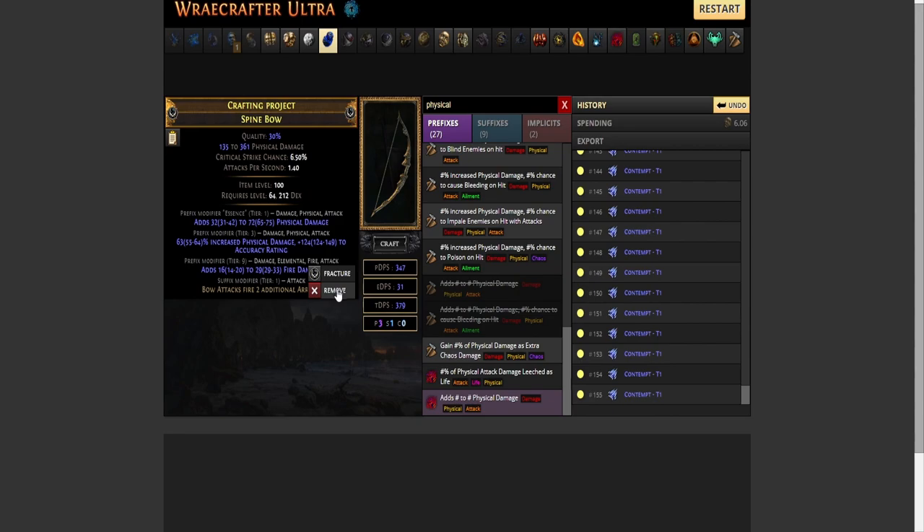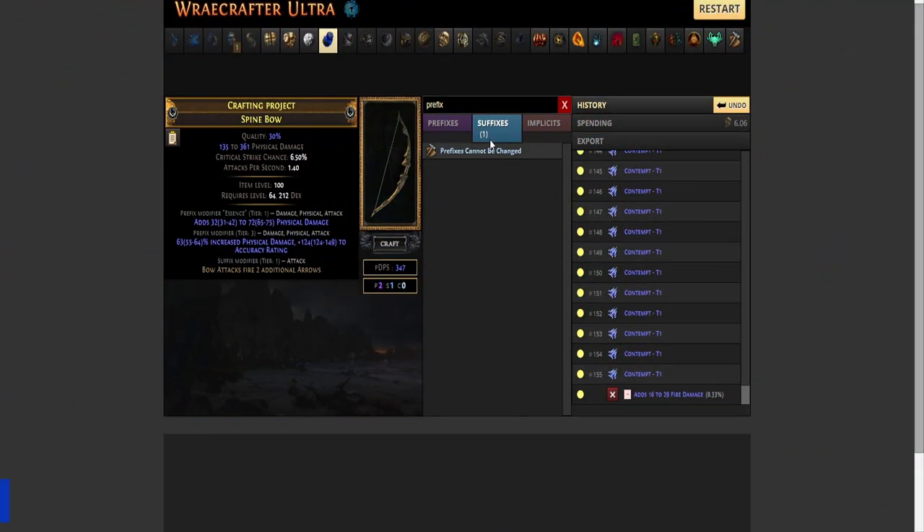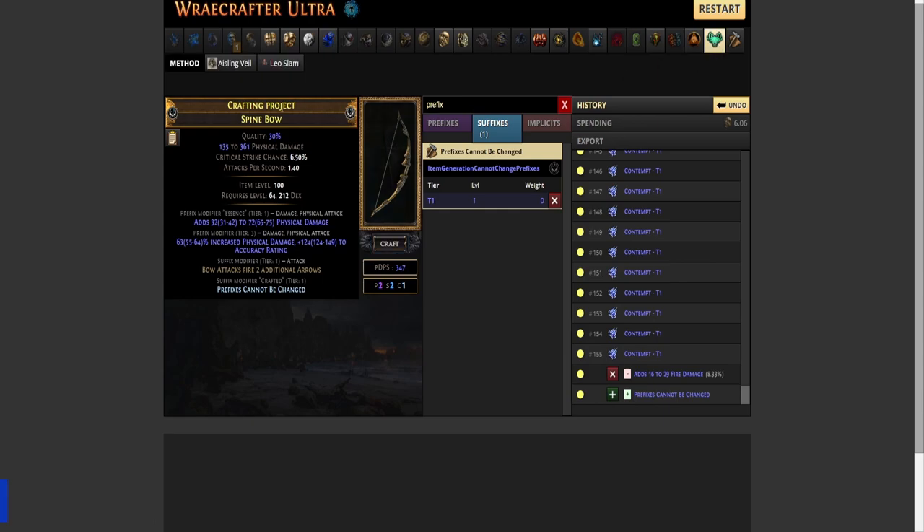For the sake of the video, let's remove the fire damage mod. Step four: craft prefixes cannot be changed, then do an Aisling slam. The goal is to unveil a prefix.